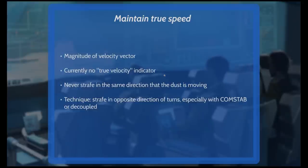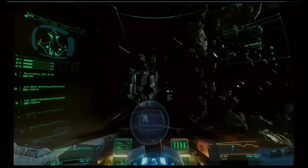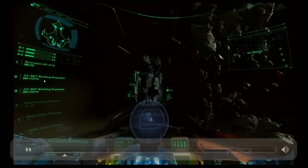Currently there's no true velocity indicator in the HUD. This is the one people have the most trouble with, because the HUD only shows speed in the forward direction. Since lots of people go sideways, upward, or downward, it won't give an accurate sense of how fast you're going. One technique: never strafe in the same direction the dust is moving — you have to feel how fast you're going using the dust particles in space.